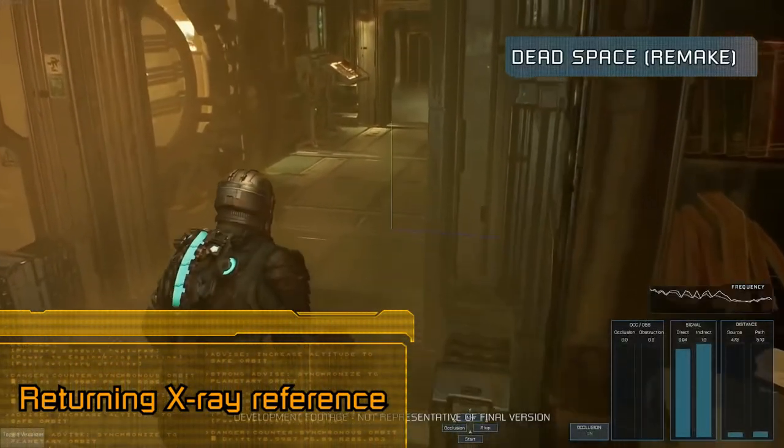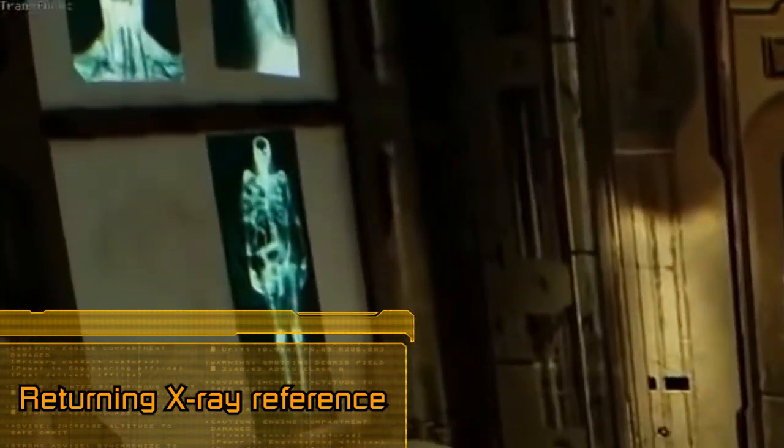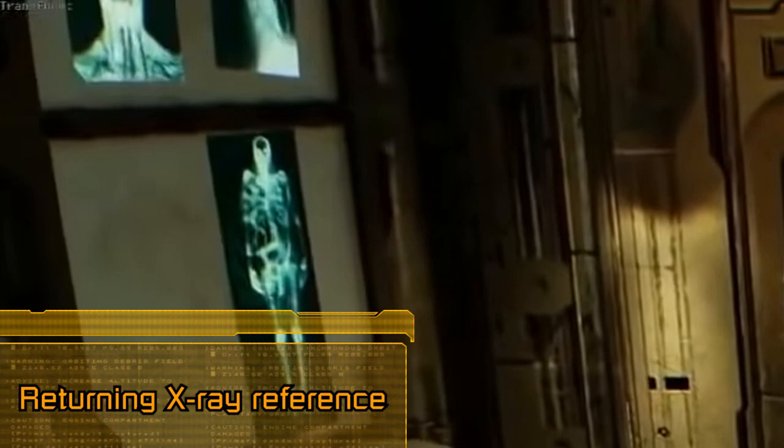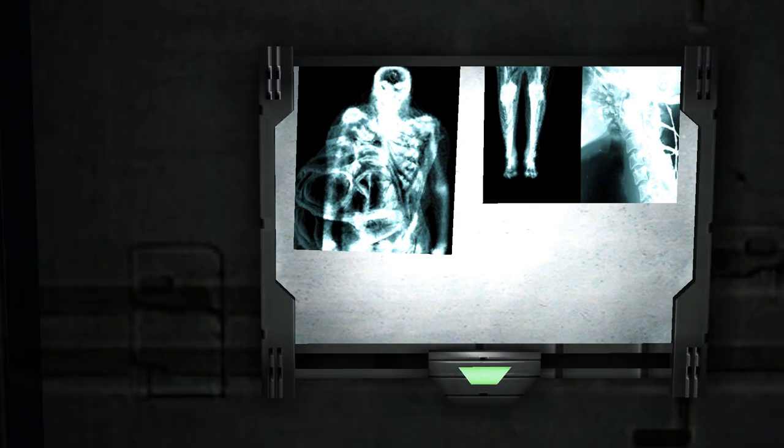A small but nice little returning reference from the original game is this x-ray image, showing what appears to be a person with a striking resemblance to the pregnant Necromorph's payload belly sack on its stomach that houses swarmers. These were seen throughout the games in medical areas, and it's cool to see this little detail returning.